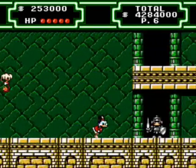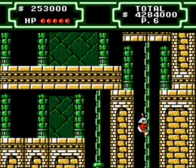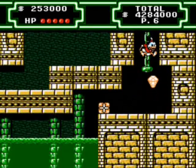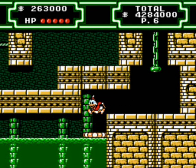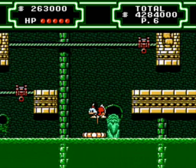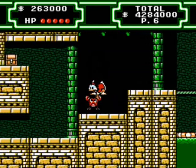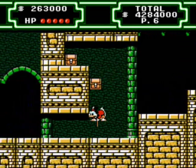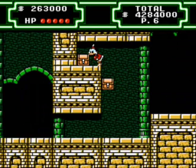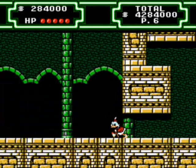A reminder: make sure you get all the treasure map pieces before you finish all five levels, otherwise you won't get the best ending. Once we beat this level, we will find the treasure of McDuck. Better be something awesome. The boss of the hidden area is the Warlock.